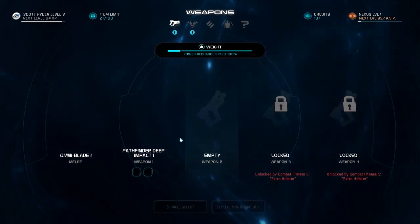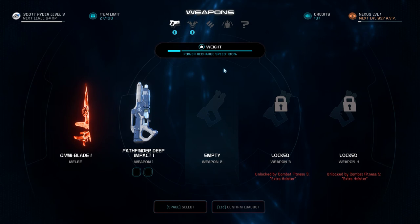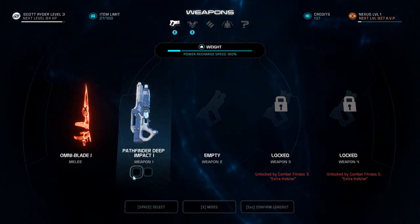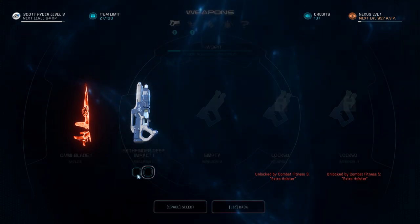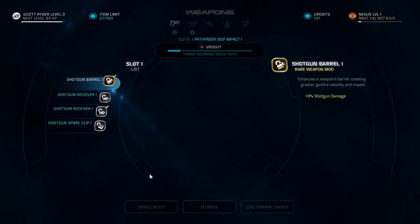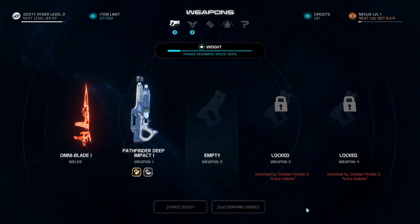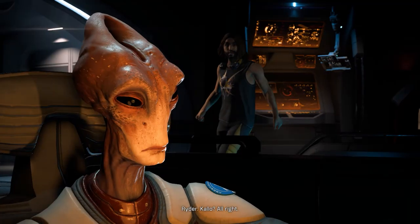Just to make sure we are bringing this gun - the power recharge speed is currently 100%, which is what I want, since I don't believe I can go over that. The mods look empty here. Apparently I was equipping them to the wrong weapon, because I wanted to bring the Buff on the Deep Impact. I could have looked at the armor, but I only looked at guns.